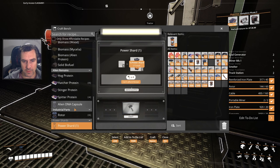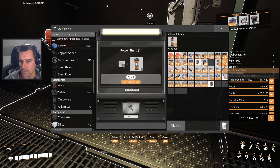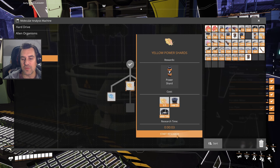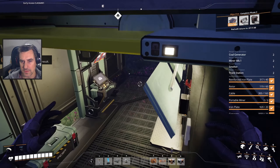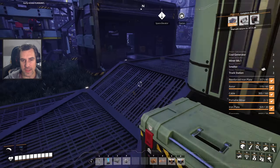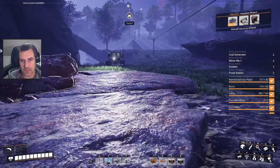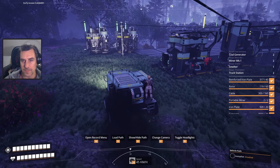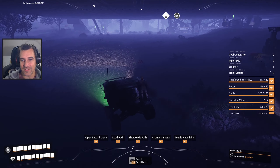We'll get rid of these power shards too while I'm at it. Did I not research that? Power slugs? Oh, because I needed a bunch of rotors. Now, truck - can I get you down here somehow? I think the answer is yes, but I've got to go this way. Perfect. So let's go get some Caterium.